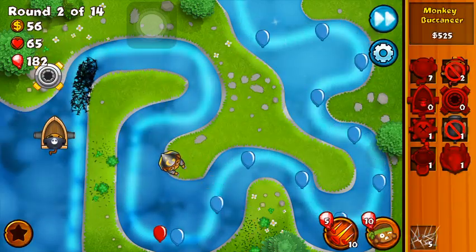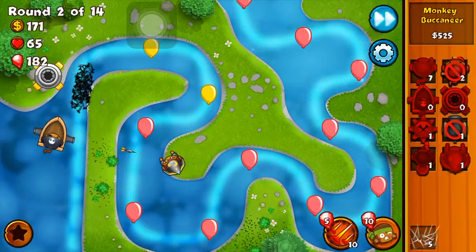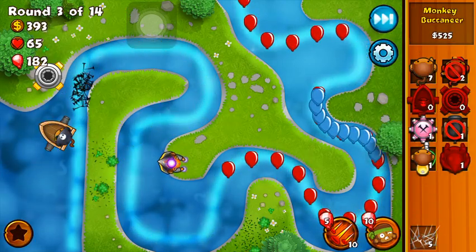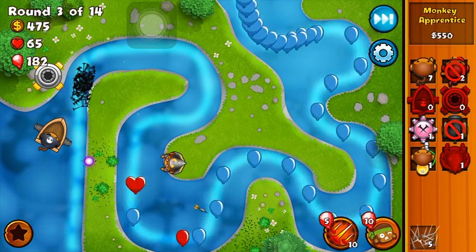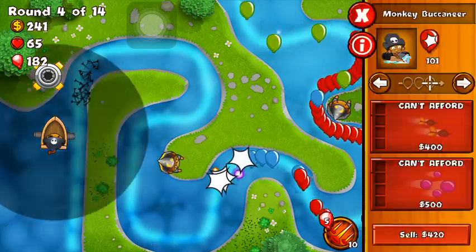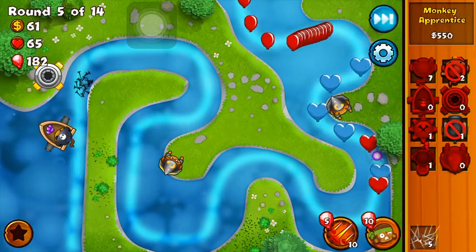Let's get the grape shot — it would be very helpful against the bloons. I think I'm going to keep my boat on First. There are a lot of pinks — it's a good thing I didn't start off with dart monkeys this time. My mistake was again getting the wrong upgrade for the monkey apprentice. I want to get another monkey apprentice because of the leads — I don't want them to get too far into the game. We're going to save up for the grape shot. We got the grape shot — now hopefully we're a little bit safer.